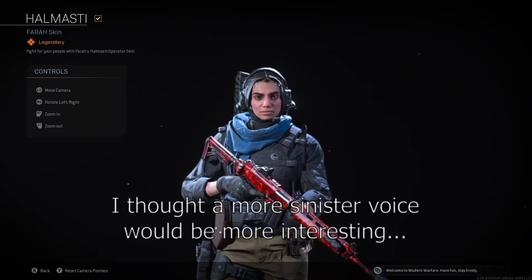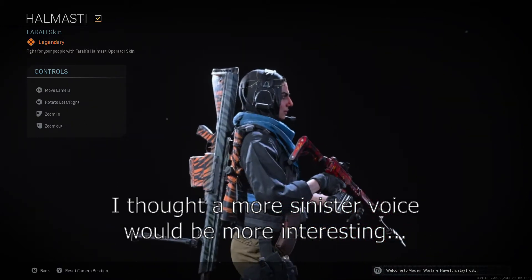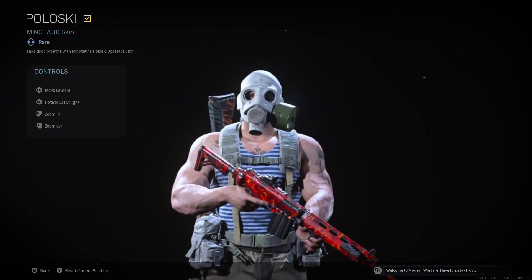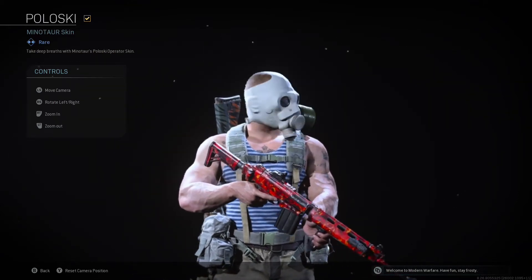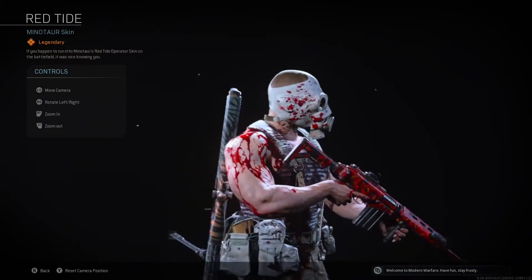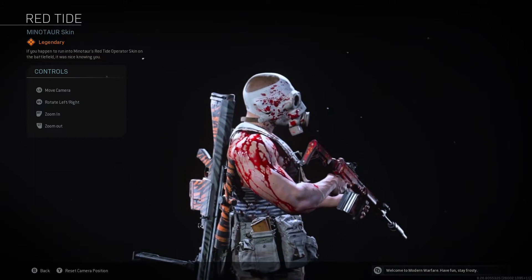Helmasty. Fight for your people with Farah's Helmasty Operator Skin. Poloski. Take deep breaths with Minotaur's Poloski Operator Skin. Red Tide. If you happened to run into Minotaur's Red Tide Operator Skin on the battlefield, it was nice knowing you.